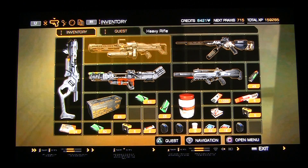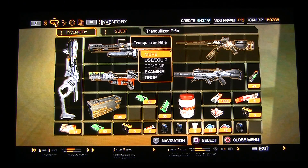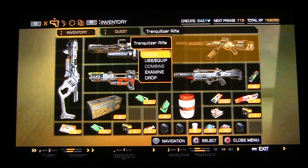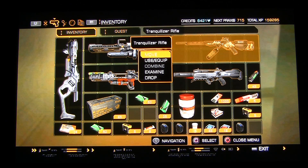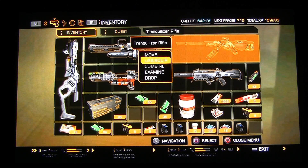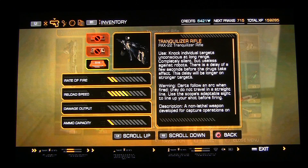Now obviously if you're going to go stealth, the best weapon is the tranquilizer rifle in my opinion. It's great, takes people out, it's very stealthy, you've got good range on it. If you have the extra targeting technology on it, that's even better.